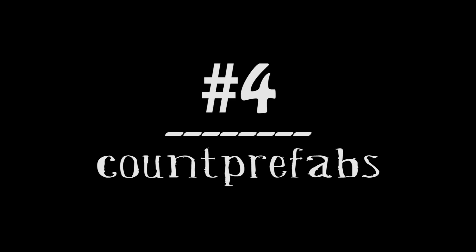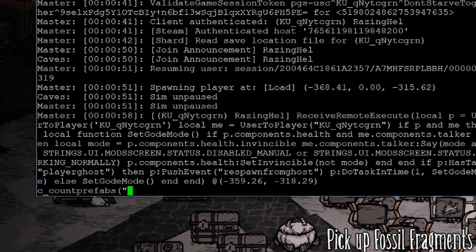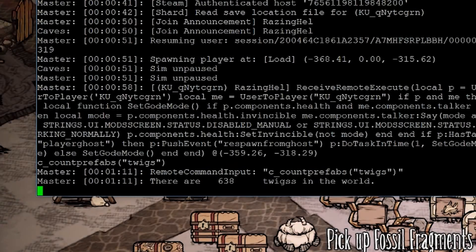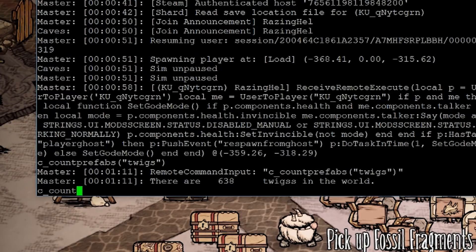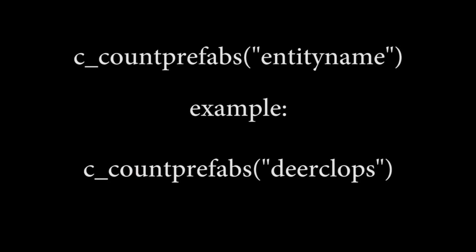Number 4: CountPrefabs. CountPrefabs isn't as useful as some of the other commands on this list, but it satisfies your curiosity when you just have to know how many twigs are lying about in your world, or if a seasonal boss has already spawned. This command is let down a bit because I haven't been able to get it to print the results to the in-game console, so I only use it on dedicated servers where I have a separate command line open on my desktop. The format is C_CountPrefabs("entity name").